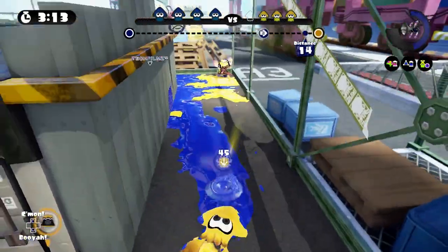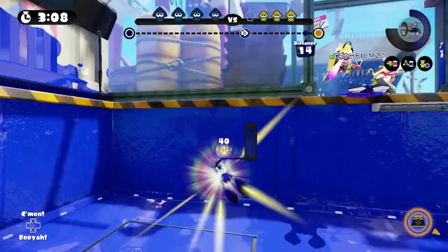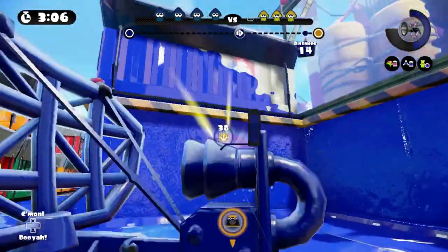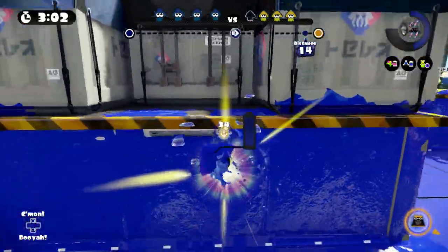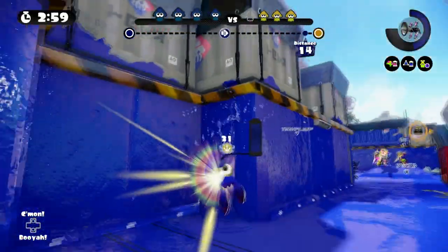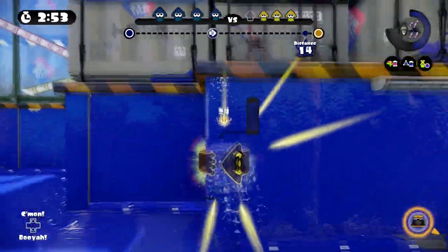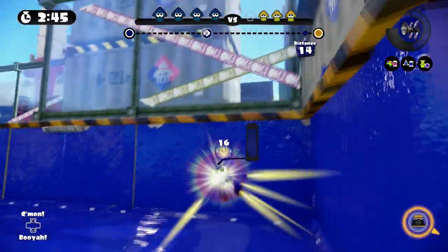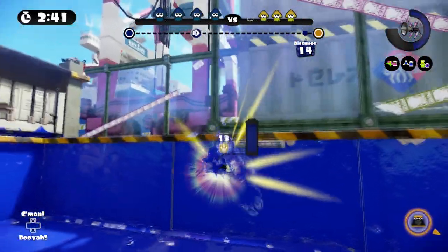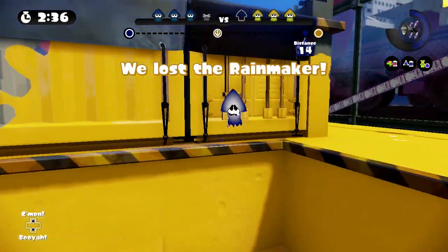This one is on Port Macau and it lets you take the Rainmaker extremely far away from its original position. All you have to do is ink the walls in the beginning and then take the Rainmaker to this upper area. From here, you can just jump down onto the ink on the walls and then swim all the way across it. This one can actually be a bit tricky, but it's not as hard as the one on Irwana Mall. Once you get to the end, you'll see that you can get a very far distance without touching the ground. And then once you die, you'll see that the Rainmaker respawns halfway across the map and then all the way back to that upper area where you first jumped off. That's a crazy distance.